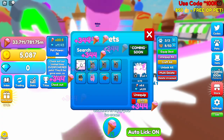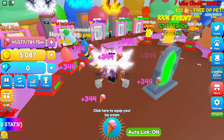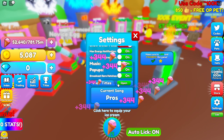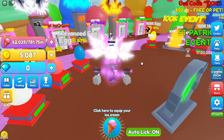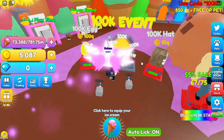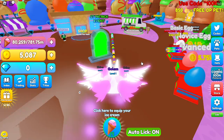It's a lot bigger than it should be. Is there a way to turn off show other pets? There's a 100k event, but those are some pretty expensive eggs. You know these are 100k rebirths? Never mind.